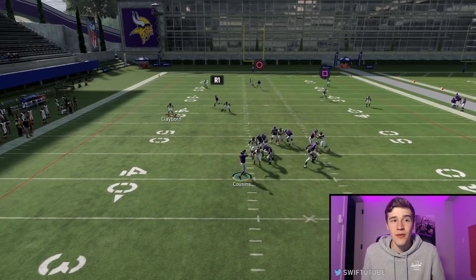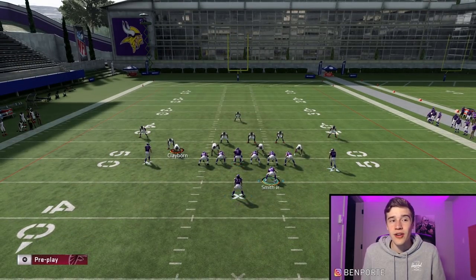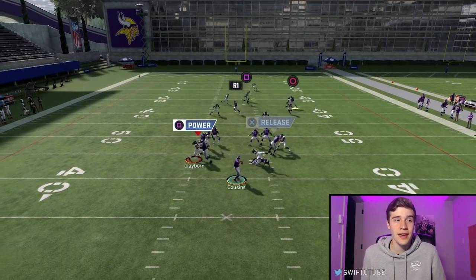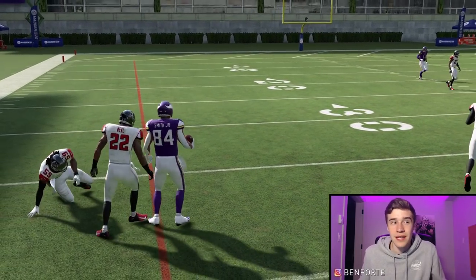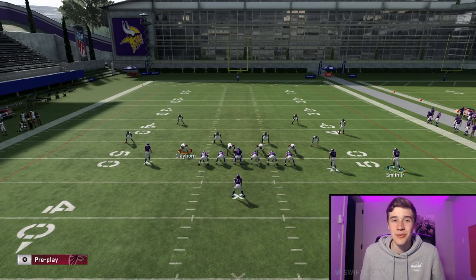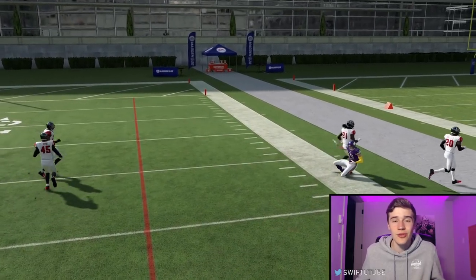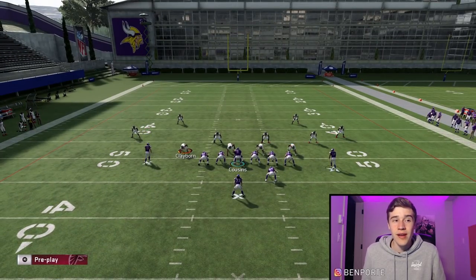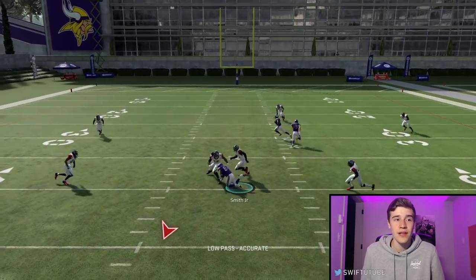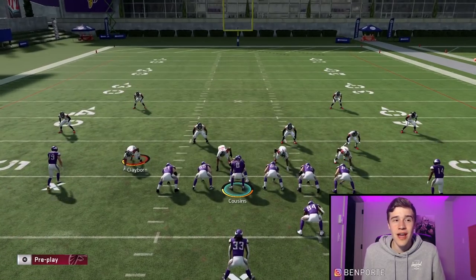Irv Smith's route is basically open every single time. If you throw it a few times it'll force your opponent to user the slant route, which opens up Adam Thielen. Against a zone blitz look, if Irv Smith is covered, Thielen is open over the top — that crossing route gets open against literally every zone; the only way to stop it is by usering it. Against man defense Irv Smith wins pretty easily, often against a linebacker. We low ball it to Irv Smith for solid yardage.